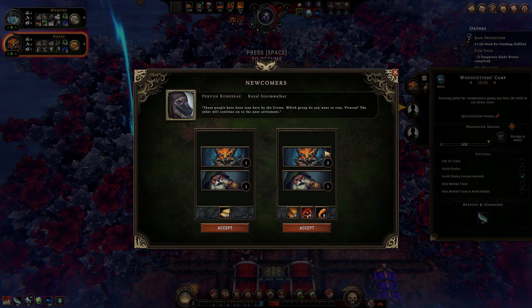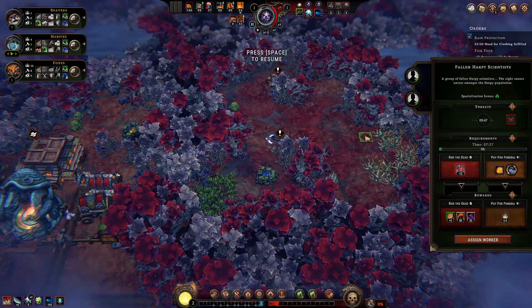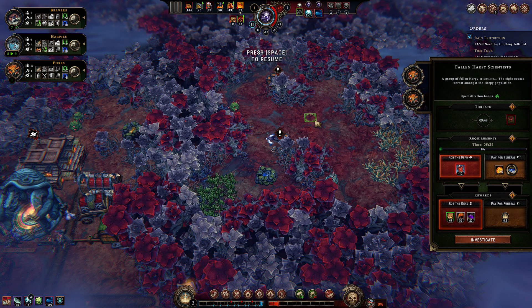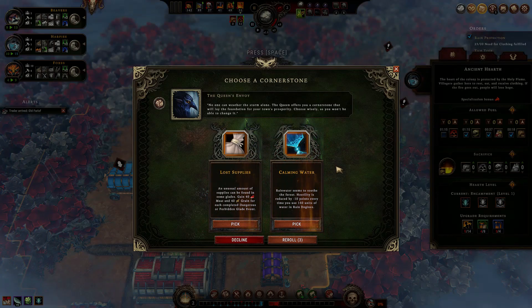Two people or three people? I like to have enough foxes for glade events, so let's go with two foxes. We opened another glade — a fallen harpy scientist. We do not have materials to bury them, so I'm afraid we will have to rob them. New year, new cornerstone: supplies from glade events, or lower hostility with rain engines.